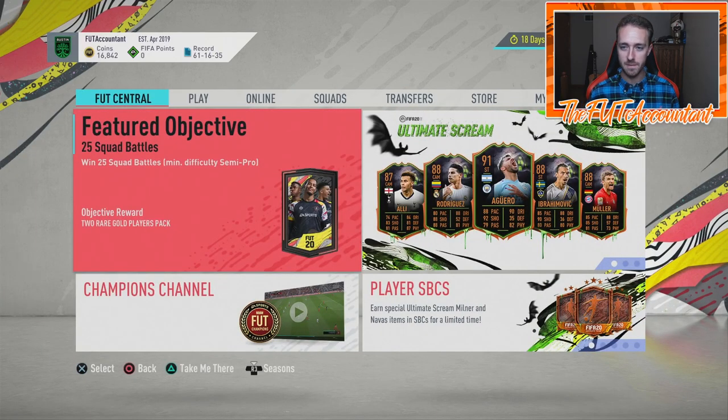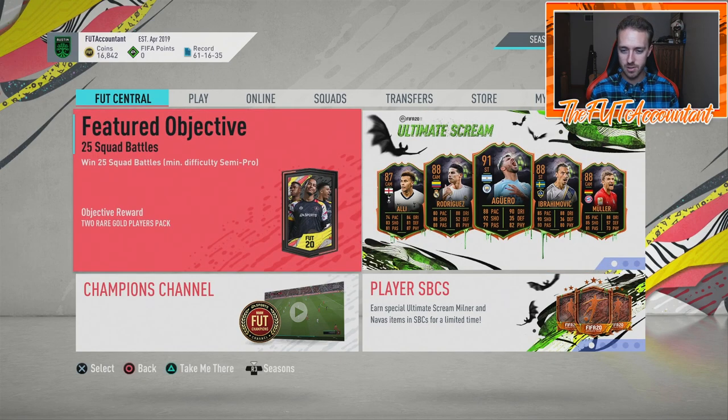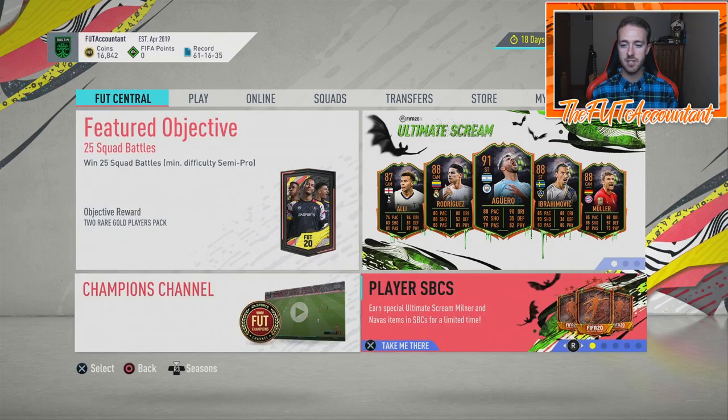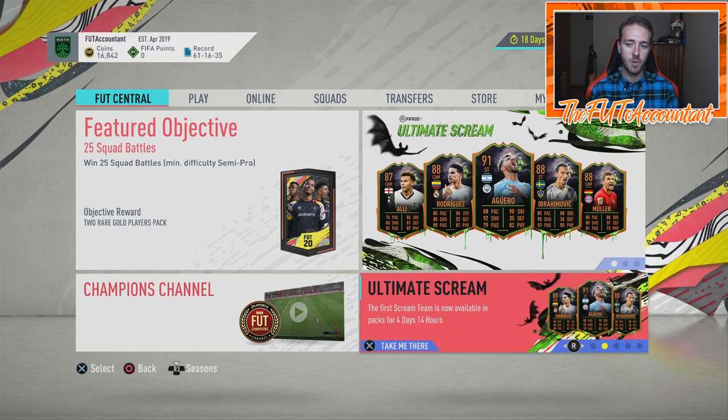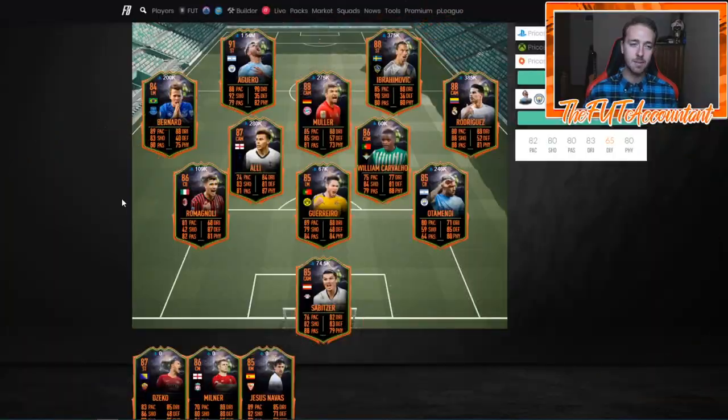This week we have the Ultimate Scream promotion running, so we need to talk about some of that and what it means. We also have some UCL games, which means UCL content coming, and of course we have the normal weekly events like icon swaps that people are continuing to grind for. But the main attraction this week is the Ultimate Scream promo with the first set of Scream cards in packs.